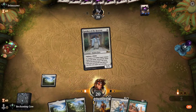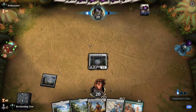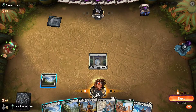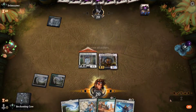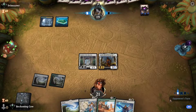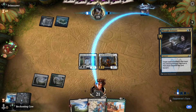Once again we've got a really good hand. This opponent appears to be a Dimir player based on their Ashiok. Hopefully we can just out-aggro this guy. He plays Thought Erasure, so it'll be interesting to see what he takes — Righteous Valkyrie or Angel of Vitality. He takes the Righteous Valkyrie.